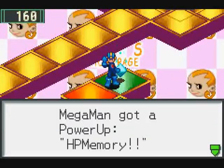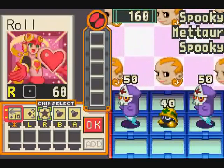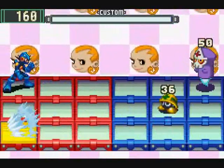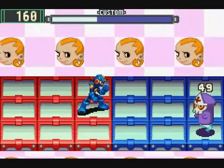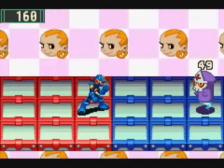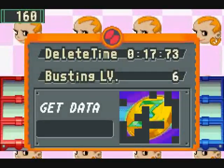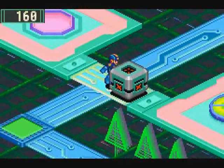Up here we have another HP memory. Those are always good to have. I can at least get rid of one of you. Blasted spooky viruses. Such spazers. I'll just let Rolf finish you off. And there we go — we get Zenny. Since we have Yai's code, we can now unlock the security cube in the way here.